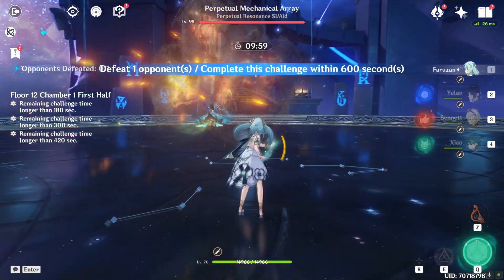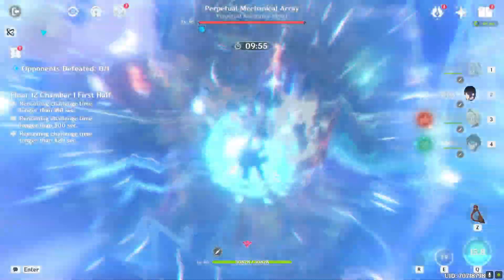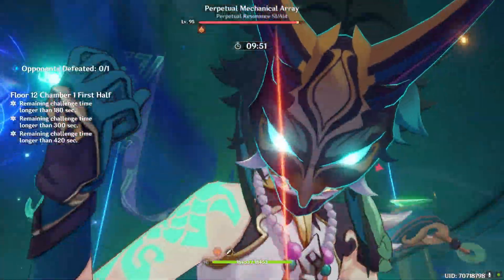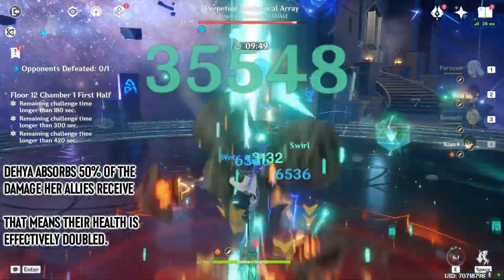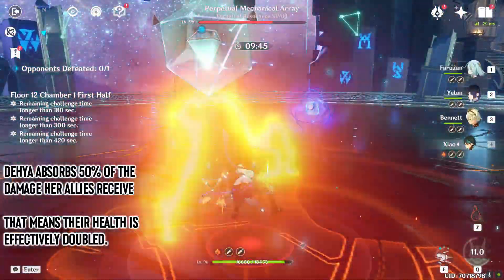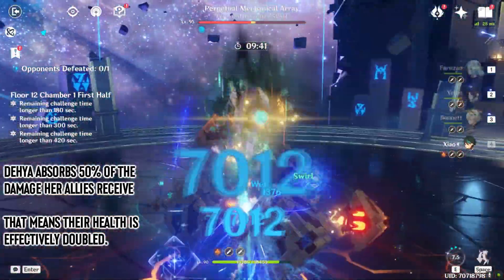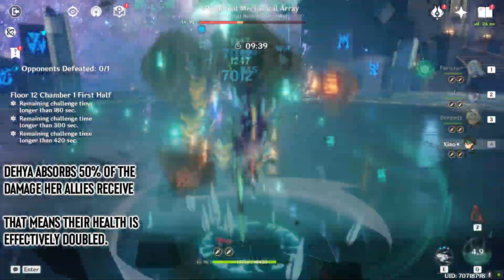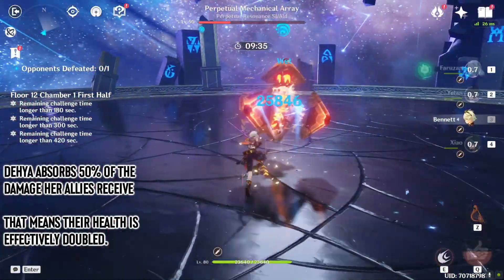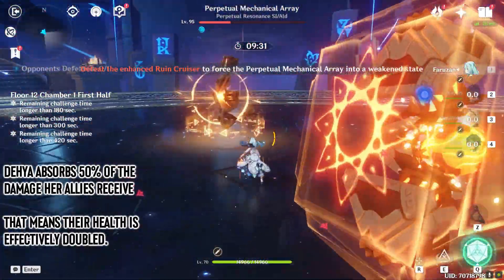As always, keep in mind that I can't directly reference leaks, so I will just describe her defensive value broadly. In short, through her elemental skill at max talent level, Dihia will halve the damage taken by her allies and take that half herself. In practical terms, that means characters will be able to take double the damage while active.